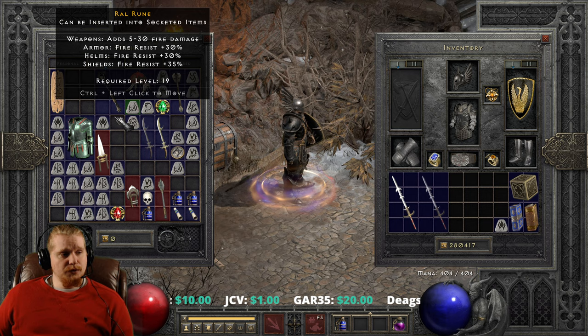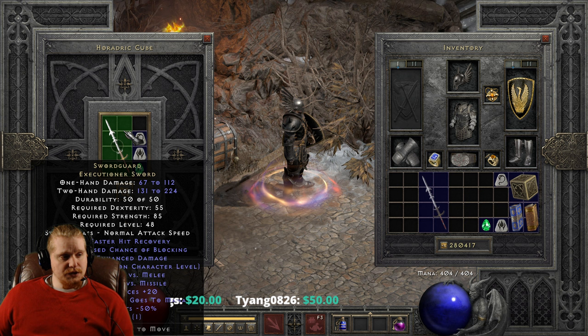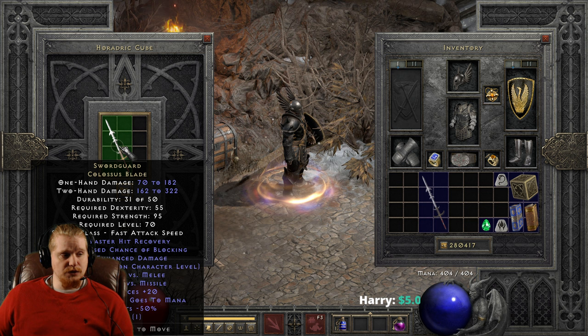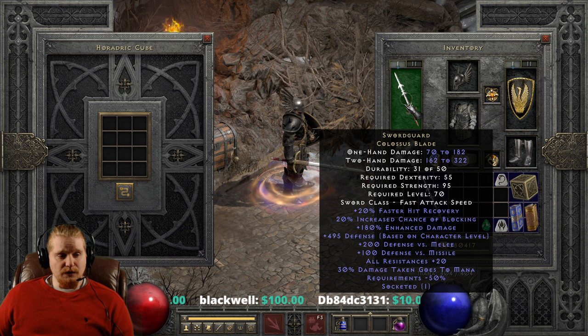To upgrade, we're going to need Pul Runes and Lum Runes — hopefully I've got a couple of Lums laying around — and we're going to need Perfect Emeralds. Let's take the non-Ethereal version first and go ahead and upgrade it. We've got 67 to 112 damage, 131 to 224 two-handed damage, 55 dex, 85 strength, and level 48, which upgrades to 70 to 182 damage, 162 to 322 two-handed, 55 dexterity, 95 strength, and level 70. The stats really didn't go up very much because of that huge negative 50% requirements — it's still a relatively low stat sword, which is quite nice.